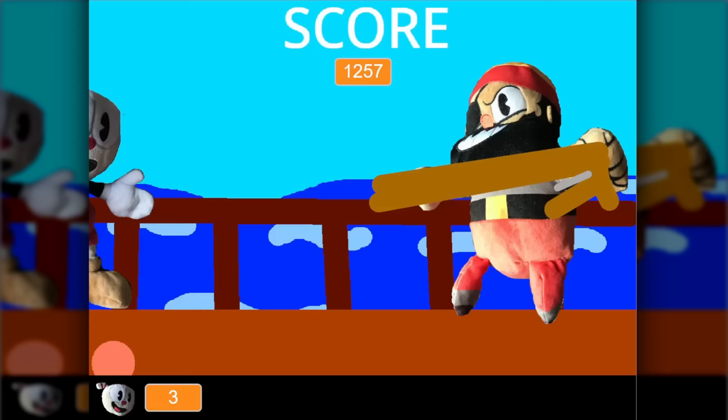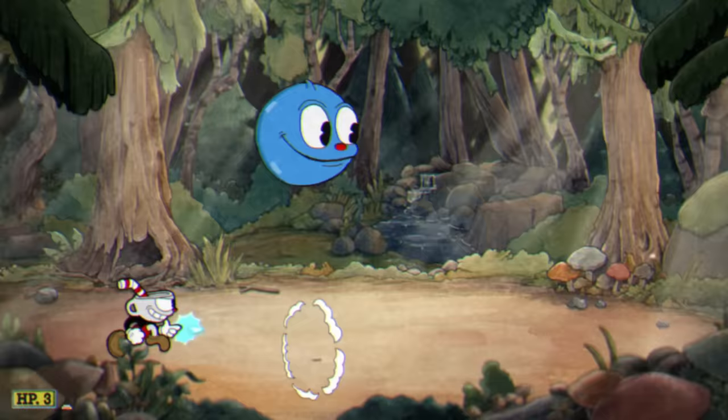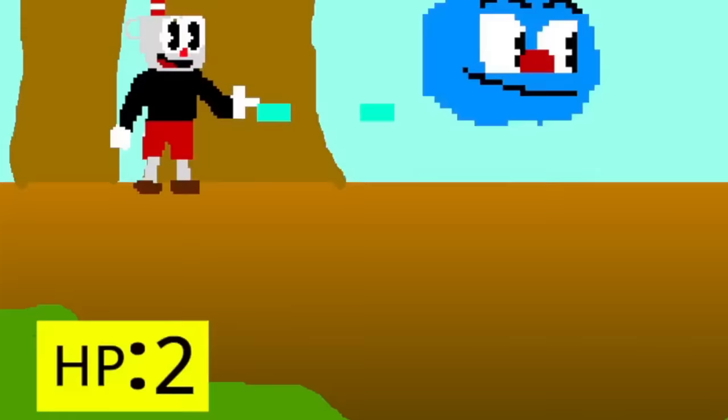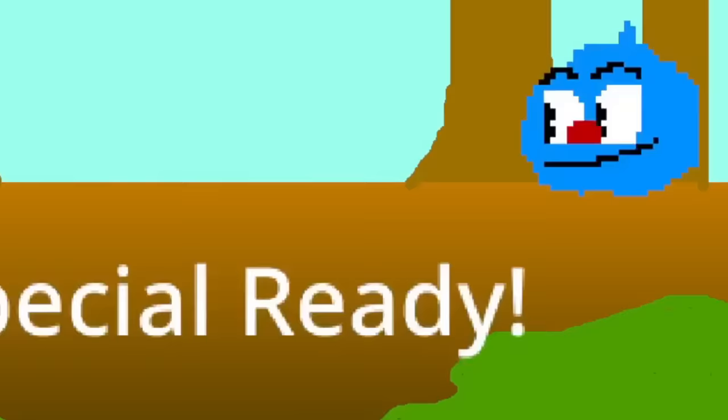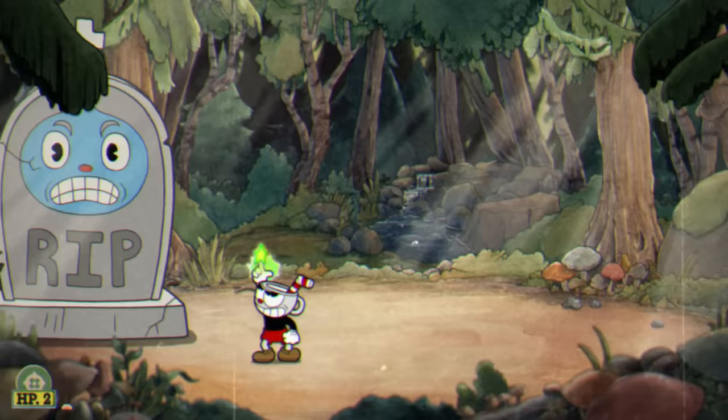But maybe it was actually an improvement and we should go back to the first game. Another game that's just called Cuphead — this is another take on the Goopy boss fight. There isn't any card meter, so the game just tells you when the ability is available, except the text also shows up when the ability isn't available. At least you get to switch your shot type to chasers here, which are even crazier than they are in actual Cuphead.